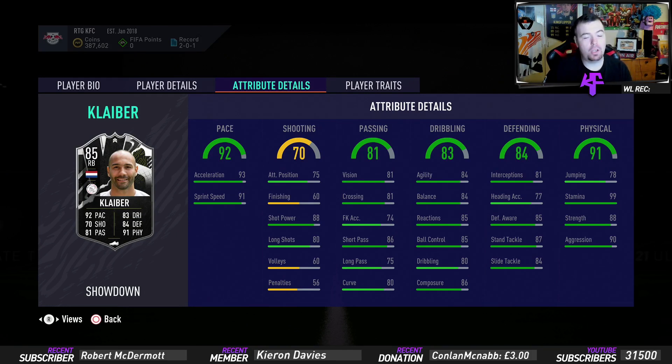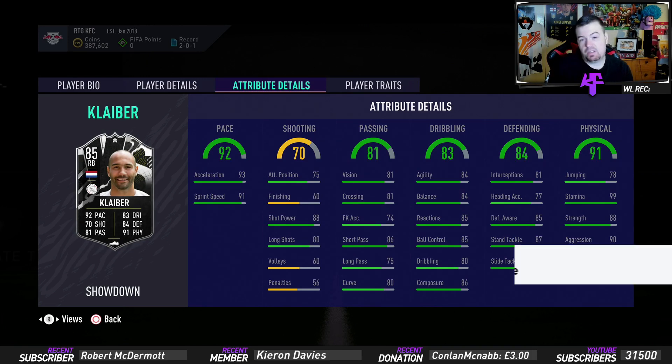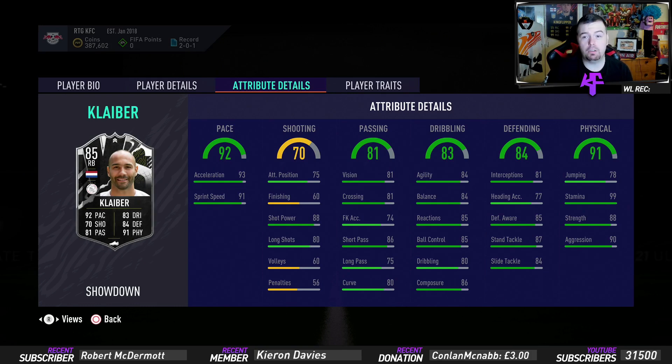If this does get upgraded, we got 93 acceleration with 91 sprint speed — Rapid, that's what we like to see. Shooting stats aren't bad: 75 attacking positioning, 60 finishing, 88 shot power and 80 long shots, 60 volleys. Passing stats: 81 vision, 81 crossing, 74 free kick accuracy, 86 short passing, 75 long passing and 80 curve — really good for a right back.